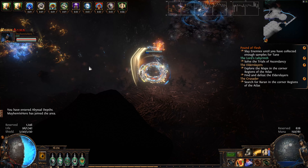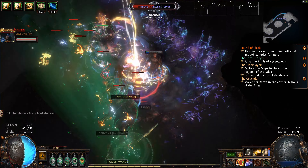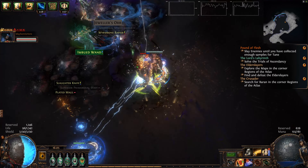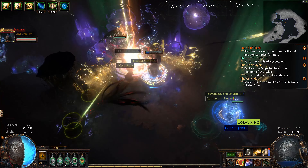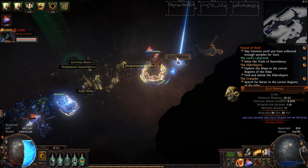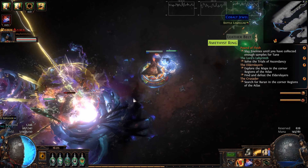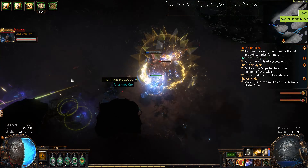Whenever we get around to getting the stuff for Standard, I'll make a video on that, and we're gonna see how much benefit a going all-in Aura Stacker is to a Headhunting build. That's gonna be very interesting, and that video specifically is going to show 100% Delirious maps. We're gonna test how well it does in juiced tier 16s and then do Delirious maps.